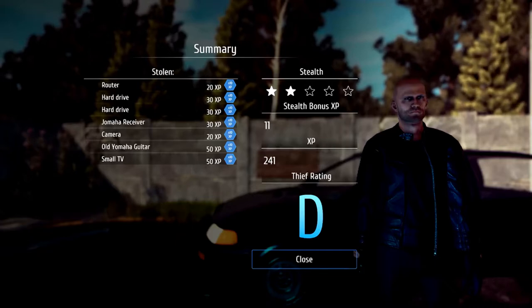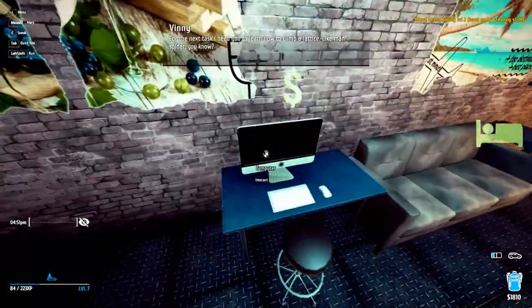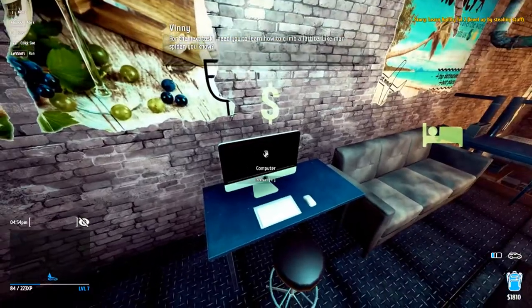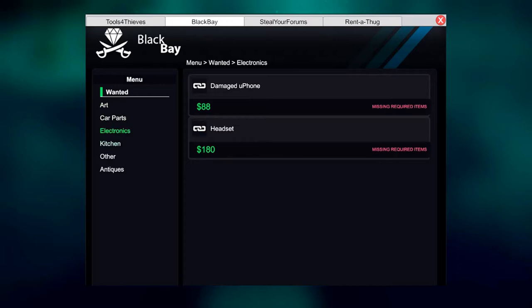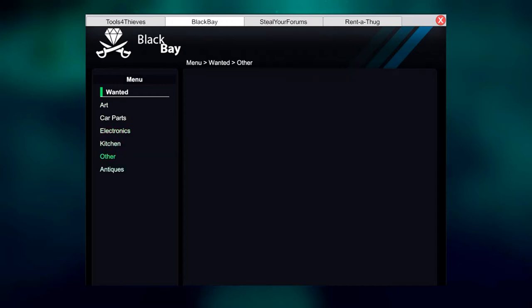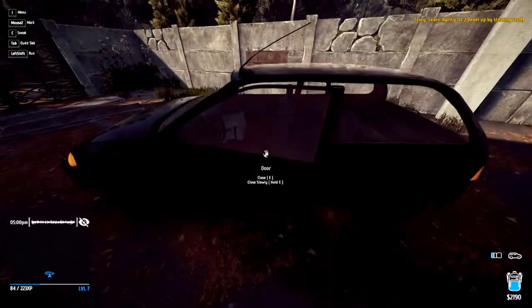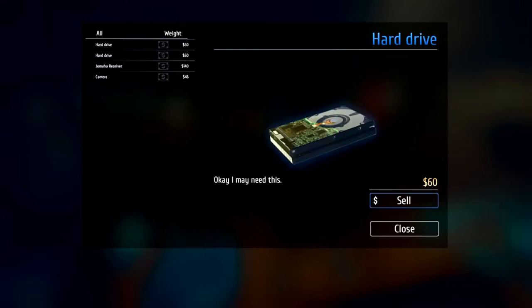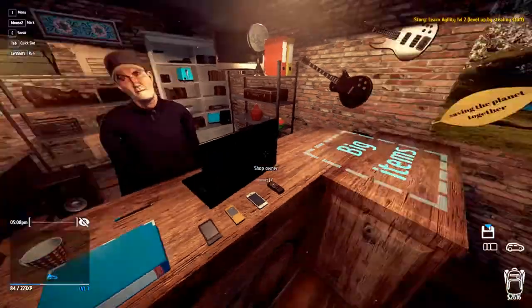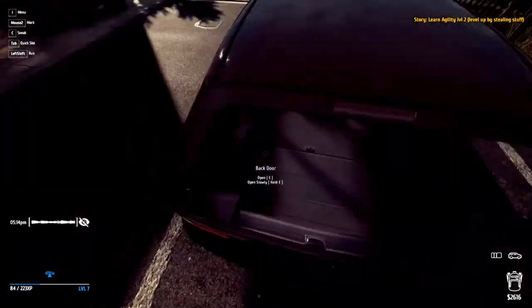I'm not very good at this game apparently. For the next task I need to learn how to climb a lattice - like a man-spider. Oh, here we go, here's the climbing. Let's have a look at Black Bay. Electronics - router yes, we'll sell one of those. Brother Yamaha guitar - three hundred dollars, there we go! Everything else can be sold to the pawn shop. For some reason you don't have to take the TV out of the car, which is weird because the game has the mechanic where you can take it out and place big items - but it doesn't actually require you to do so because I just sold that TV without taking it out. A bit strange.